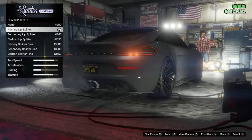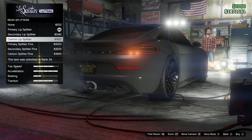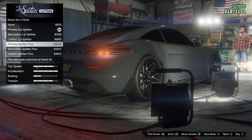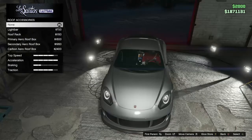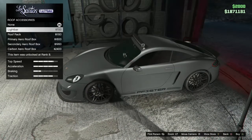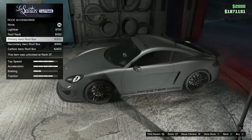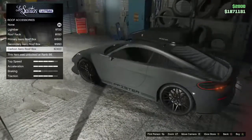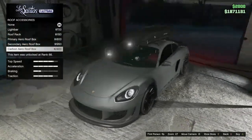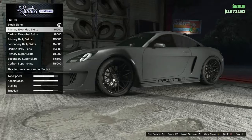For rear splitters — zooming in a little bit — they go on the bottom bumper. I picked the lip splitter because it looks simplistic enough. You can also pick the splitter fins, although they're just cosmetic. For roof accessories, there's a light bar if you want to create a rally build, or a roof rack if you want to go adventuring — if you don't get blown up by Mk2s. There are primary, secondary, and carbon aero roof box options, but they look over the top to me, so I'll go with a stock roof.